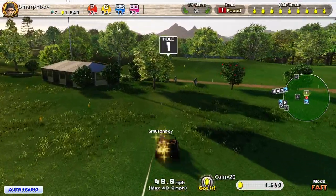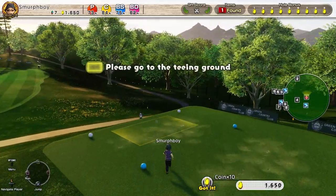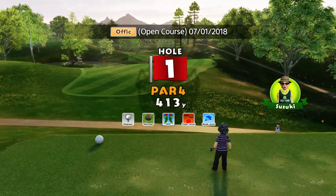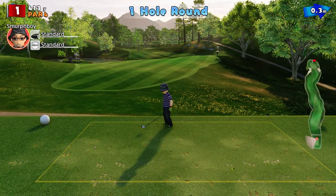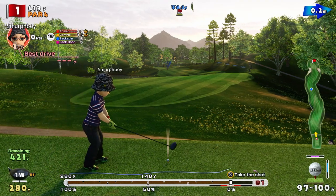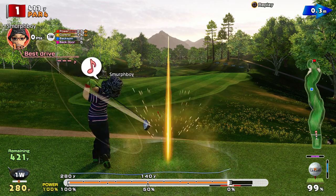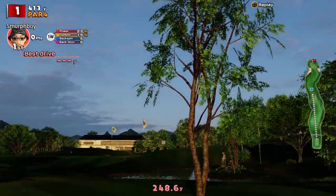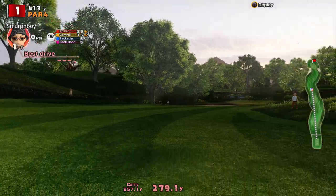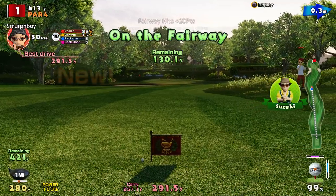Green Country Club — let's quickly bomb over to the first hole. By default you're going to hit 280 off this, so just to show you where 280 is, we'll do a standard shot — no power, no topspin. 280 will take you just past the tree. Carried about 260, rolled on — actually went 290.